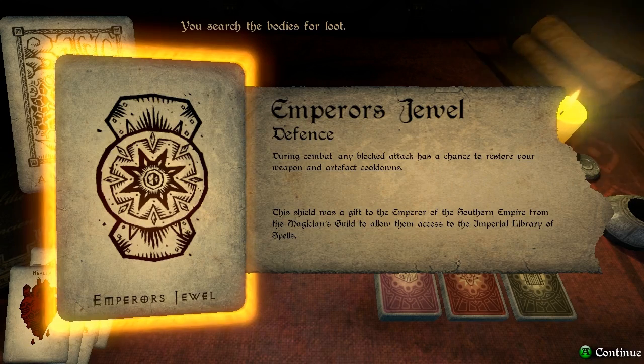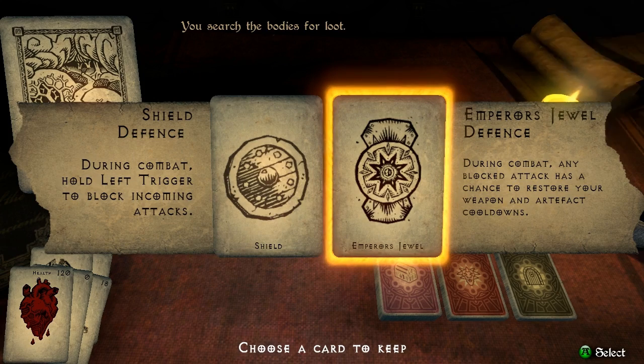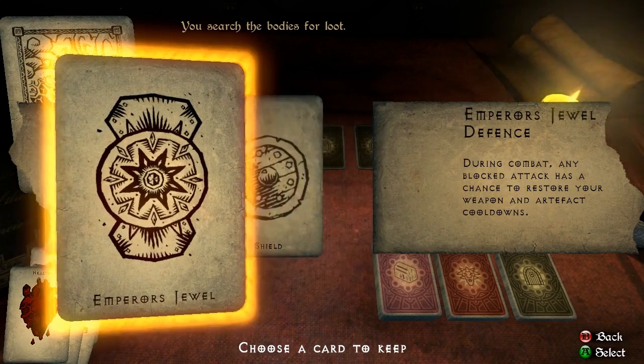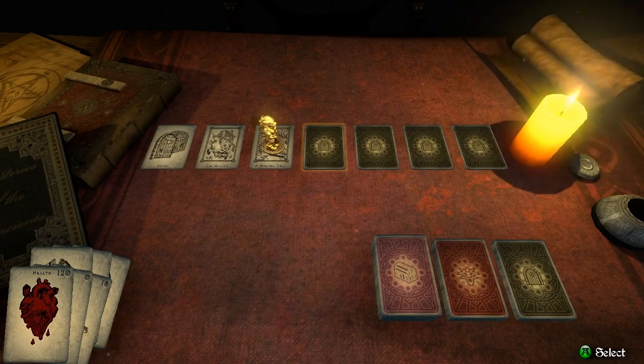This shield was a gift to the Emperor of the Southern Empire from the Magician's Guild to allow them access to the Imperial Library of Spells. So now because we've actually got a shield, we get to choose whether we're going to keep our currently equipped shield or switch to the new one. Because the old shield doesn't really have anything worthwhile, we're going to switch to the Emperor's Jewel. With that now in our cards, we can continue on our way down this path.